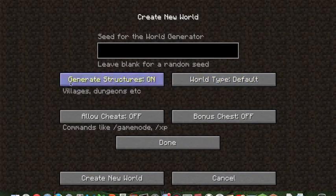Under More World Options, you can type in a seed — there are different seeds that generate certain world types like a mesa biome. Structures such as villages and dungeons are toggled here. I would keep structures on because that's where you get all the goodies — like villages or desert temples.